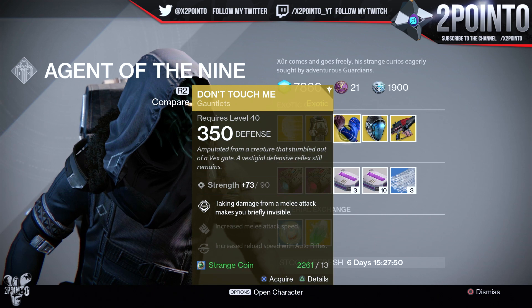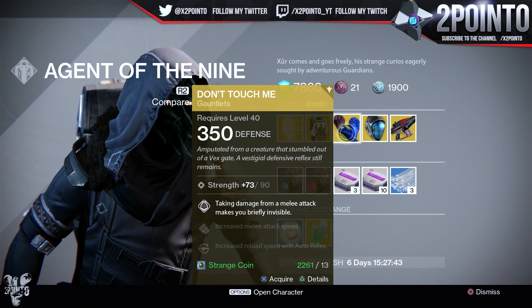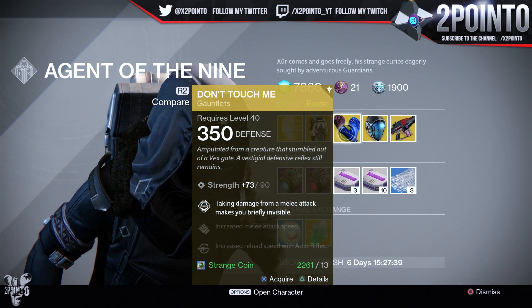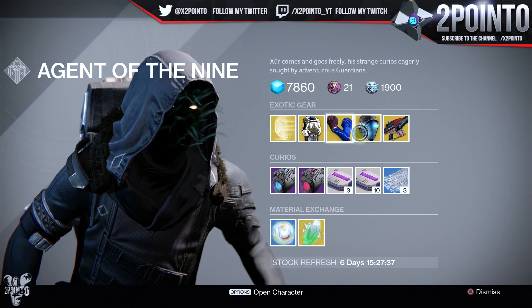Hunters are getting the Don't Touch Me gauntlets with a full strength build of 90. Taking damage from a melee attack makes you briefly invisible, increases melee attack speed, and increases the reload speed with auto rifles.